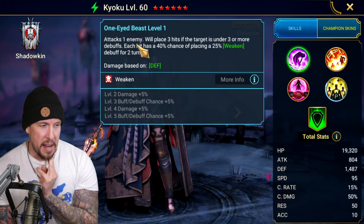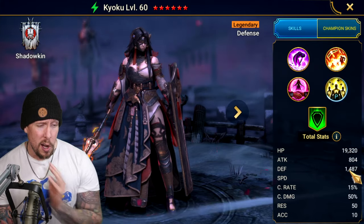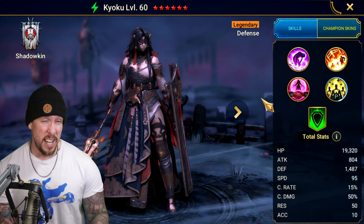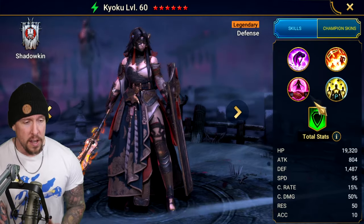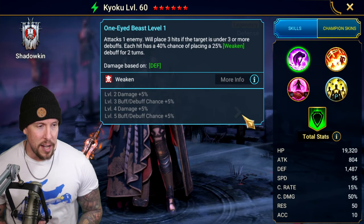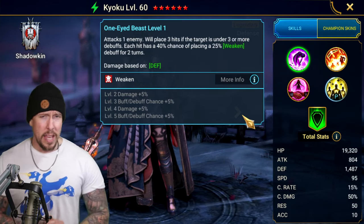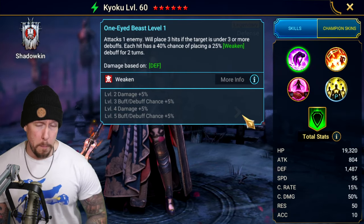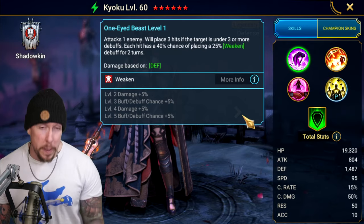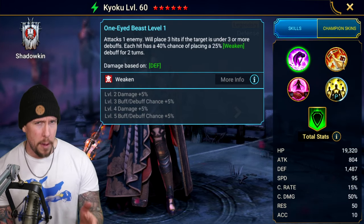On her A1, One-Eyed Beast attacks one enemy. She's defense-based with average HP and average speed, but her defense is really good — anything above 1,400 on a defense-based champion is very, very good, and anything above 1,500 is S-tier in terms of base defense. The A1 will place three hits if the target is under three or more debuffs. Each hit has a 50% chance of placing the big version of Weakened for two turns. If you're using her for Clan Boss, she's a beast because she's always going to be under three or more debuffs. I'd also pick up Giant Slayer as my tier 6 mastery for her on the offense tree in that case.